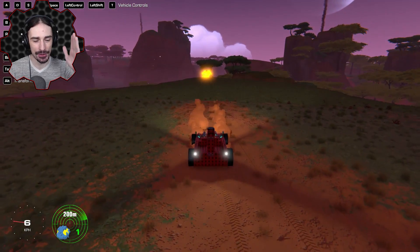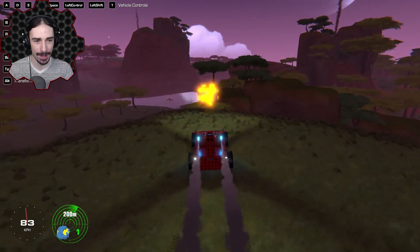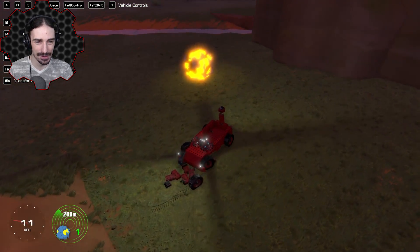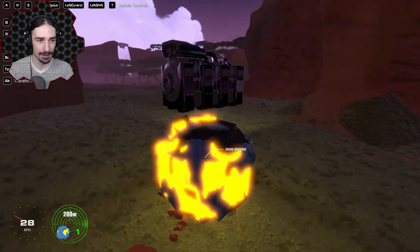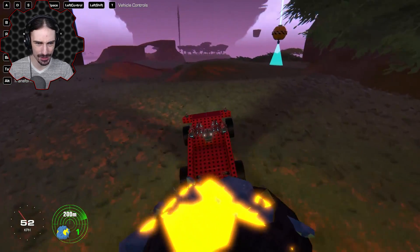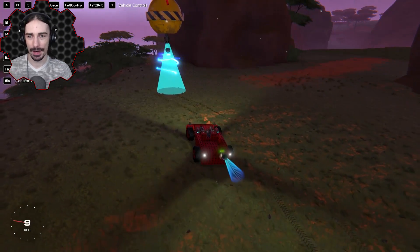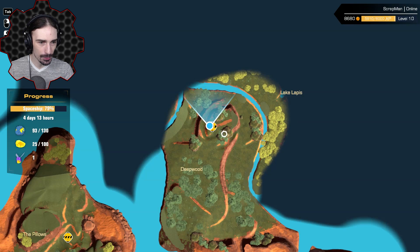I'm going to do this the scrap man way. I don't want to build something to retrieve it from this really close area - I'm just going to bring it the long way around by knocking it off head first, then repairing ourselves, backing up into it, and pulling it along up the hill. This one doesn't feel nearly as heavy as the tail fin - I love this vehicle. Raw engine unlocked!